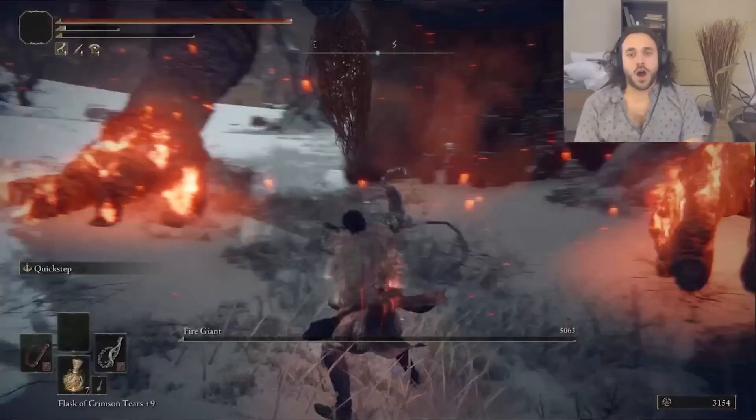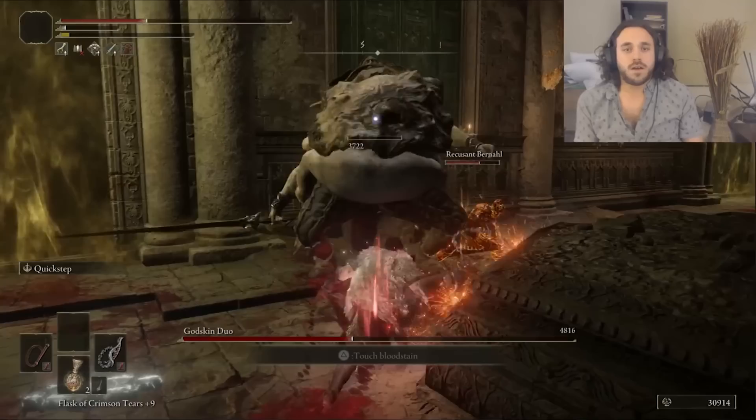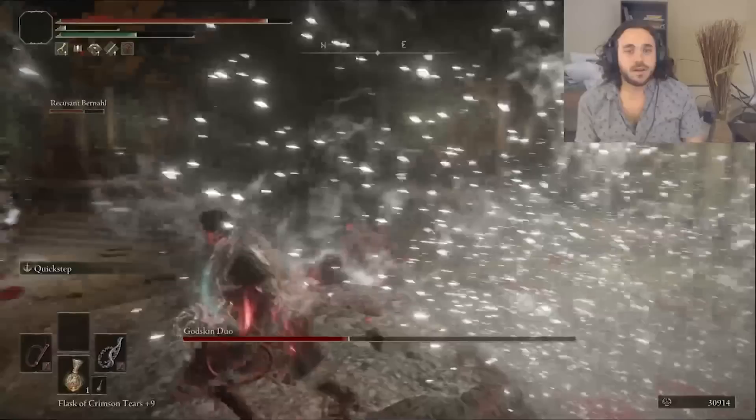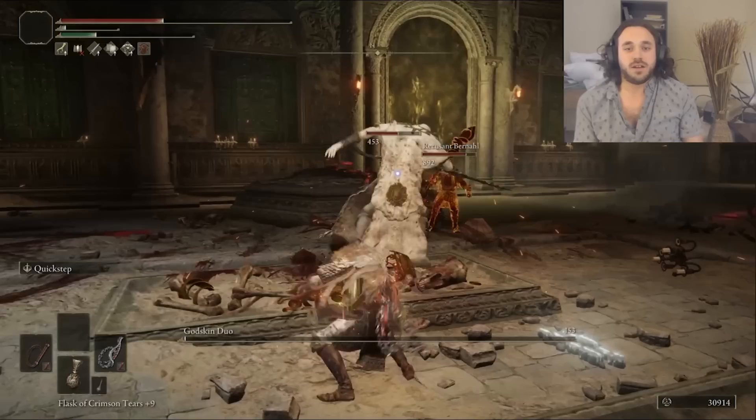Into Farum Azula, which exists outside of space and time — very important to know. We fight the Godskin Duo and it goes pretty well. I bring in Sypha — she puts the defense buff on me, and I manage to avoid the rollout. We kill a Skinny one, then a Chunky one, and Sypha dies. His big snake hammer gets us a stance break on Skinny, so we can whip it for the bleed. When Chunky comes out and starts rolling, I hop up on a column and have enough reach to hit it without getting hit. Another score for the whip.